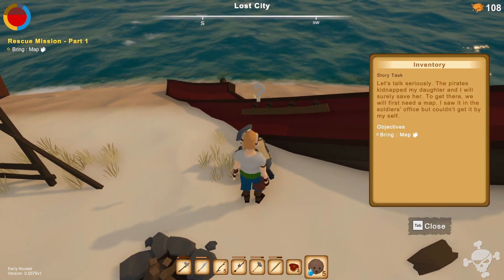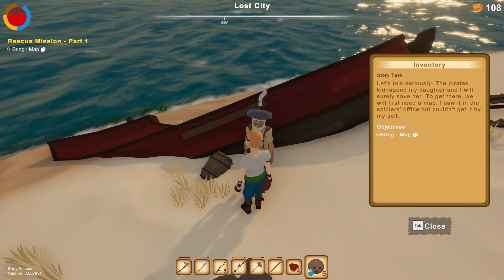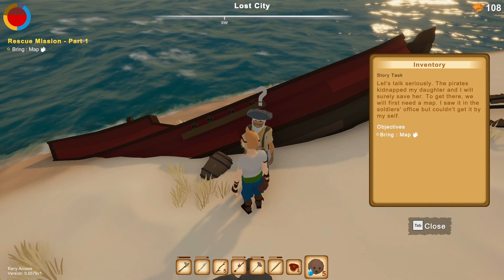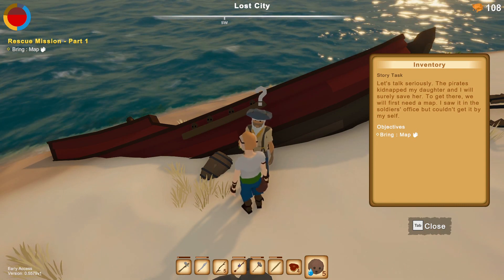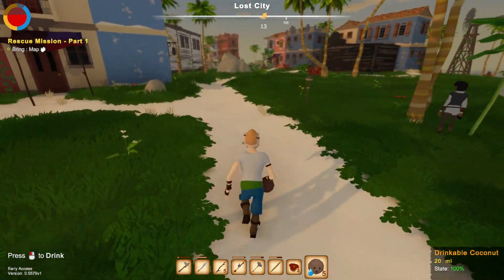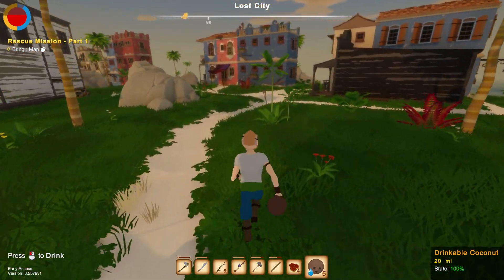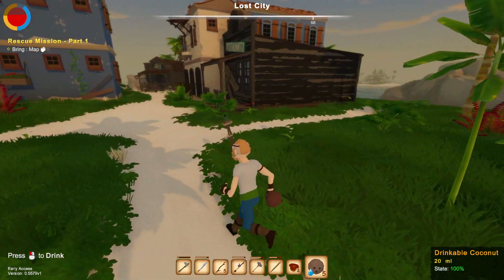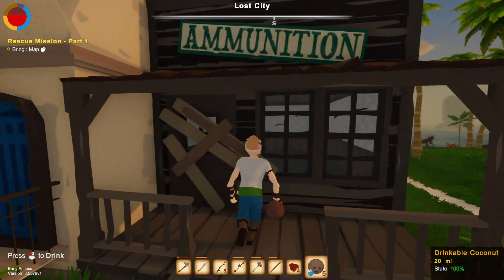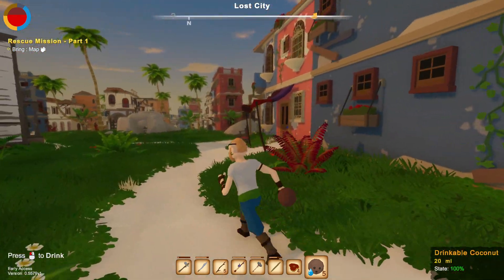He says: 'Let's talk seriously - the pirates kidnapped my daughter and I will surely save her. To get there we must first build a map - I saw it in the soldier's office but couldn't get it by myself.' Let me go break into the soldier's office. I don't think I've seen that - I'm talking about the jail right? There's ammunition and weapons on there.